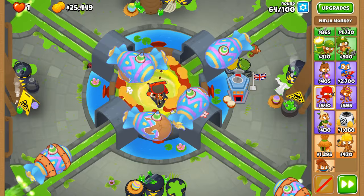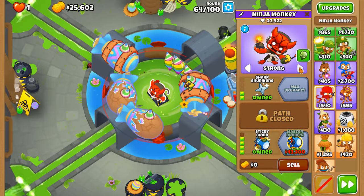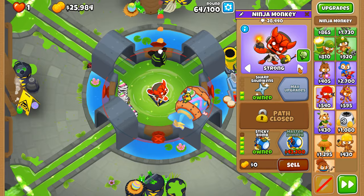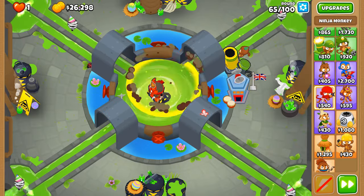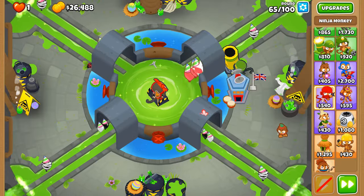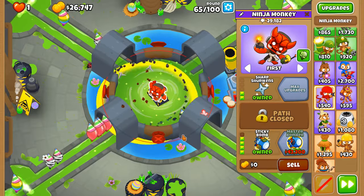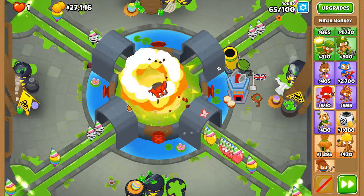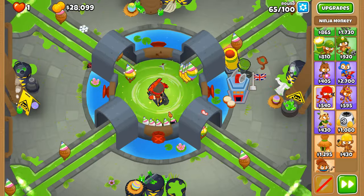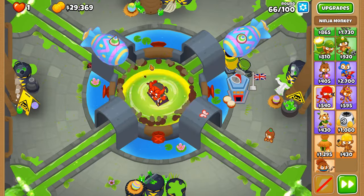This round is looking a little bit difficult. I'm going to put you on strong so you target the strongest MOABs, and hopefully the big one can target the weaker MOABs in the center. That works out well. Ideally for round 64, put the ninja monkey on strong so it targets the fortified MOABs before the normal ones when they enter the circle — take priority away from regular MOABs and go to the fortified ones. We got that round.